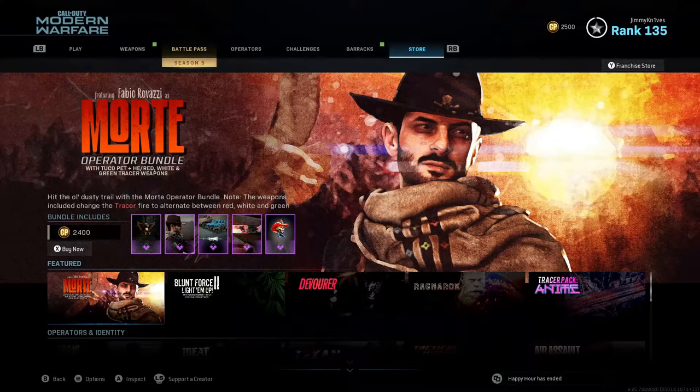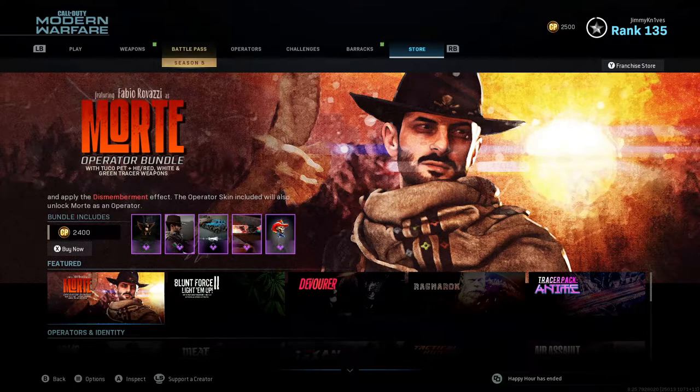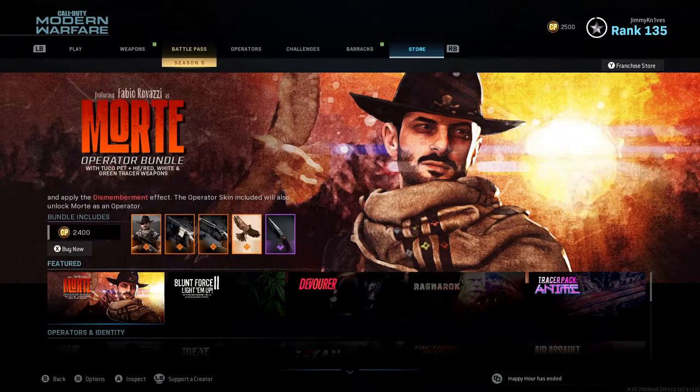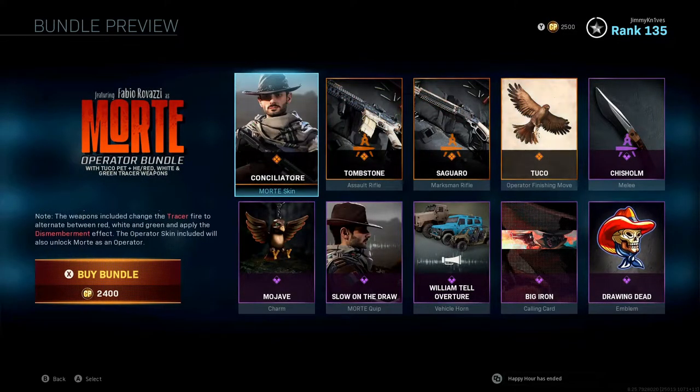What's going on guys, welcome back to the channel and welcome if you're new. We got another mid-season update today and in that update we got a new bundle — the new Morty operator bundle. I'm going to be showcasing that for you guys here today. This is the bundle: you get a Morty skin, assault rifle skin, a marksman rifle skin.